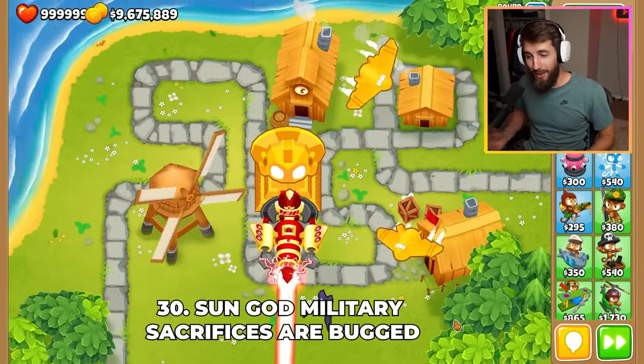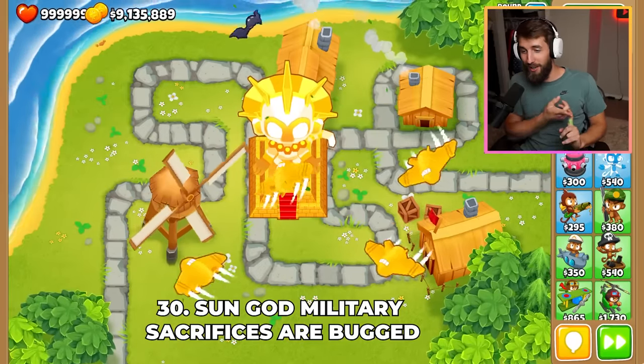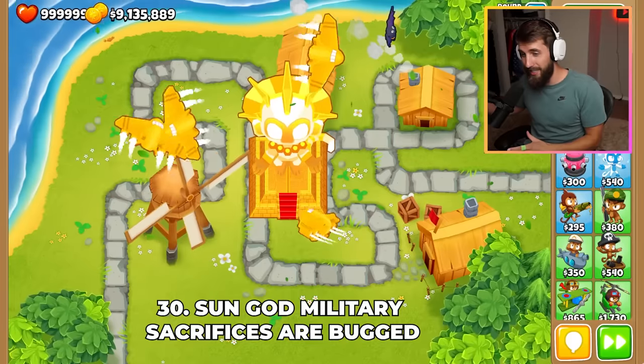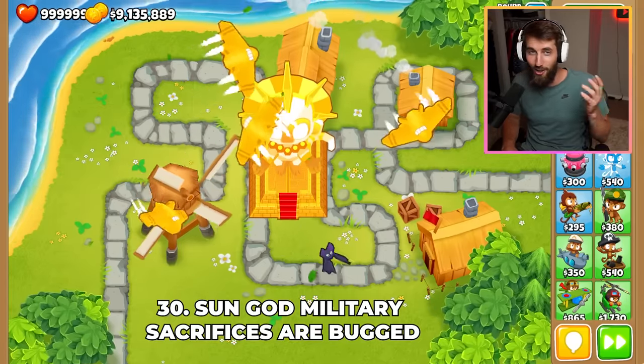Per David the Superior, getting a Sun God with both military sacrifices had all of its golden bomber planes move in four different flight paths: Figure Infinite, Figure 8, Circle, and Circle Reverse. However, due to many updates, the planes have been bugged to only follow one path per sacrifice, meaning they will only move in Figure 8 and Circle.